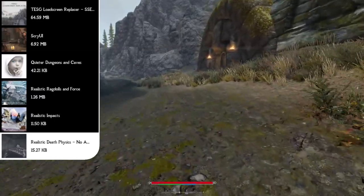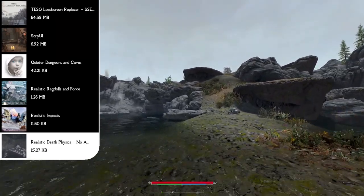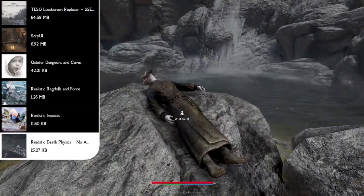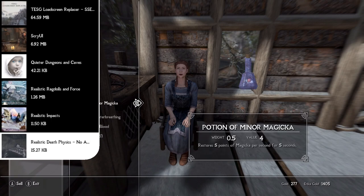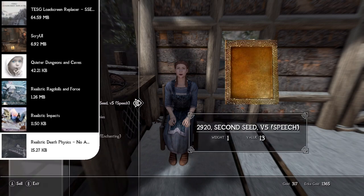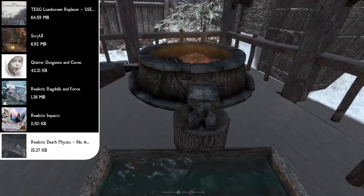I have to pause the load order here to explain a small incompatibility with the Realistic Death Physics mod. Later in the list we'll be installing an alternate start mod, but if you have both the alternate start mod and Realistic Death Physics installed and try to do the vanilla opening sequence where Alduin comes down and you're on the chopping block, the Realistic Death Physics mod won't work during that cutscene. To get around it, disable the mod, get through Helgen, create a save when you leave, then re-enable it. If you're using the alternate start mod and not doing the vanilla start, you can simply ignore this.